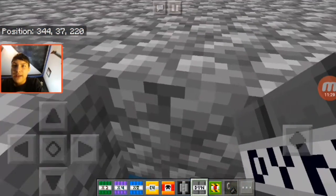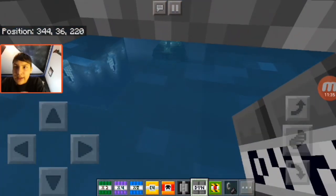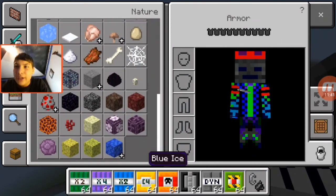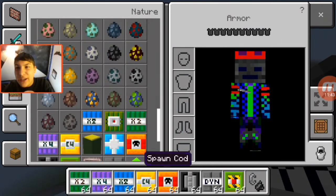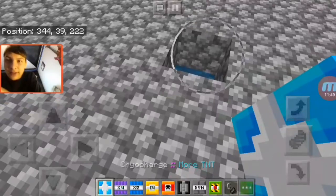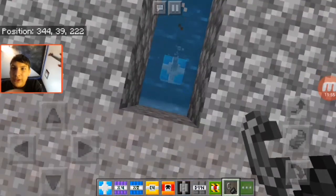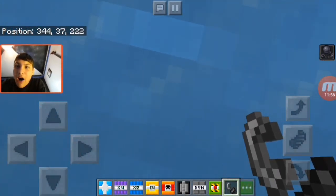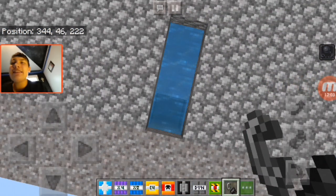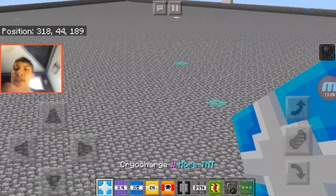Wait — I see some light over there. Yo, I see an ocean monument right there and some other structures! As I was saying, does the cryo charge TNT freeze water? Let's ignite it and find out. It does freeze water! Why didn't I test this in the mod showcase? It does give you slowness, but the cryo charge does in fact freeze water — that is insane.